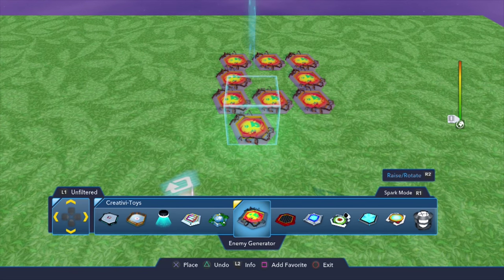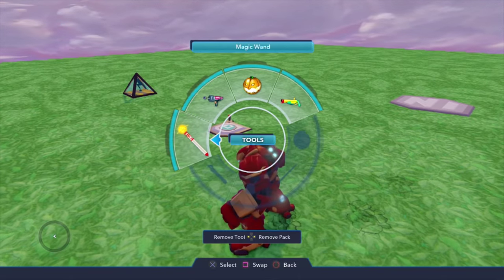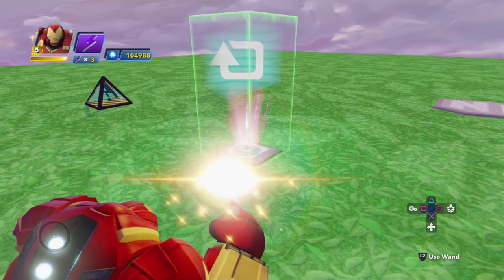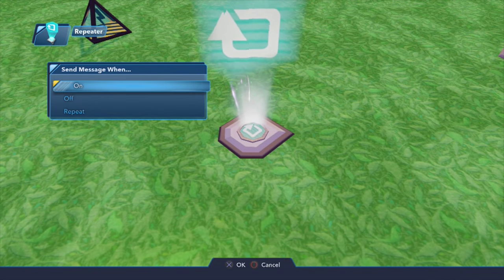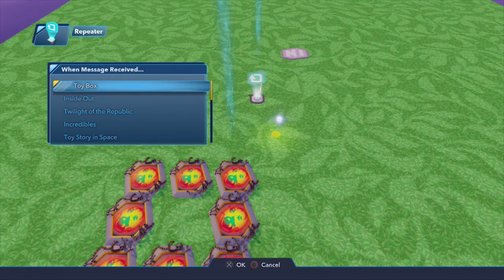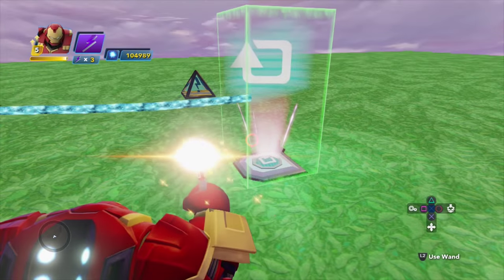Now that we've got our basic setup done, we want to press left on our D-pad and select our magic wand. Once you do that, go ahead and select the repeater, press Square — we're doing this on PS4, so for Xbox guys it would be X. You'll create a new logic connection and we're going to say 'Repeat.' Then simply select your enemy generator and when message received, we're going to say 'Random Boss Enemy.'